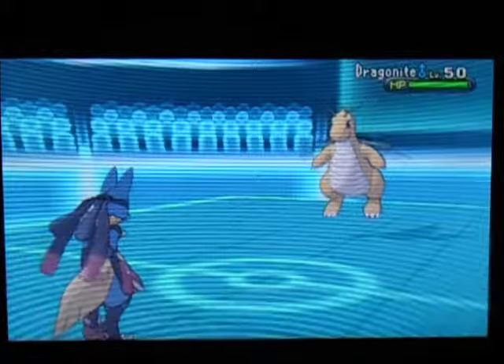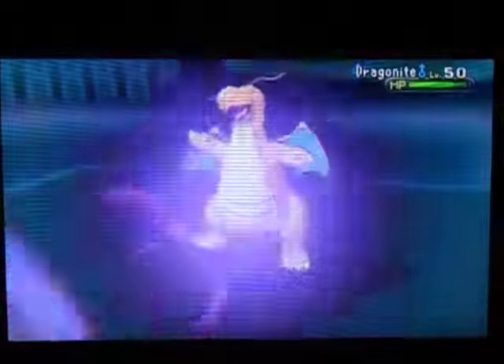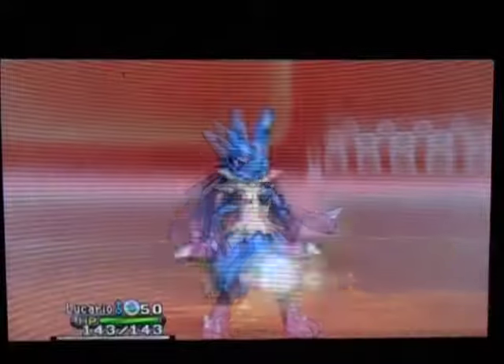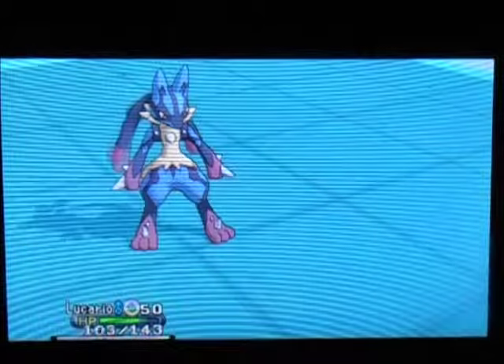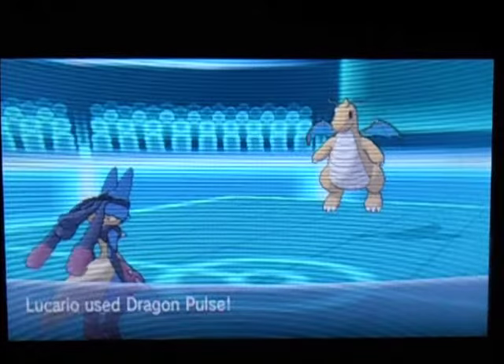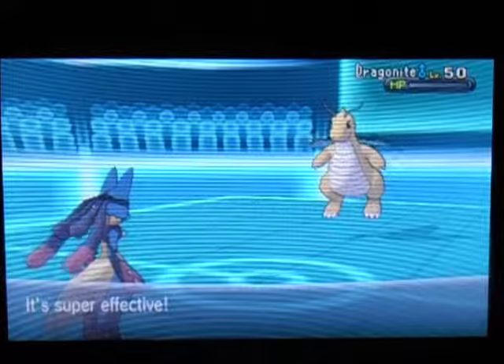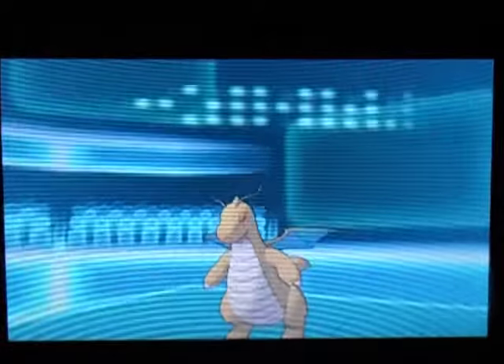He's going to switch out to Dragonite and I'm like, okay, well you can do that. I'm just going to Dragon Pulse you — I had to have that coverage for Dragon types. It takes his Dragonite all the way down to the red. I'm going to Dragon Pulse again — that's a two-hit KO. Clean. And his Dragonite is gone.